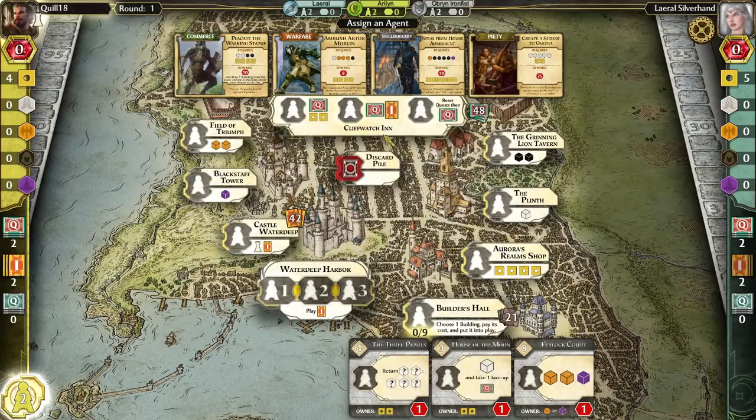The final spot is Cliffwatch Inn, where you pick up quests. Up to three agents can be placed here per round. The first slot lets you pick up a quest and get two gold. The second slot lets you pick up a quest and get an intrigue card. The third slot discards all current quests, puts four new ones out, and then you grab a quest from the new set. Quests are your primary way of accumulating victory points.